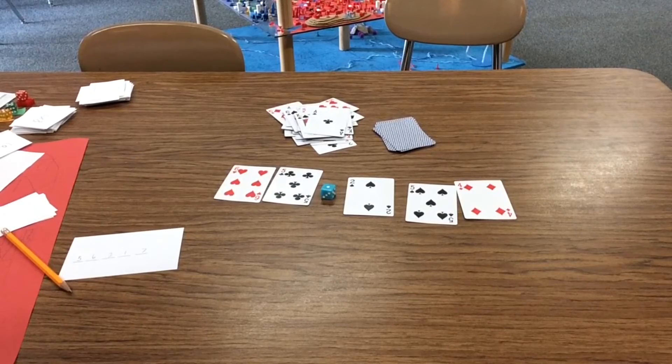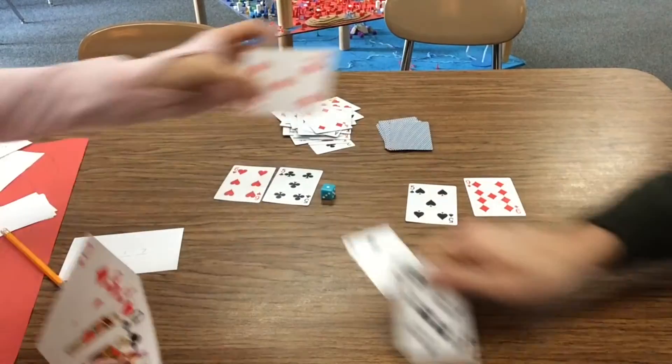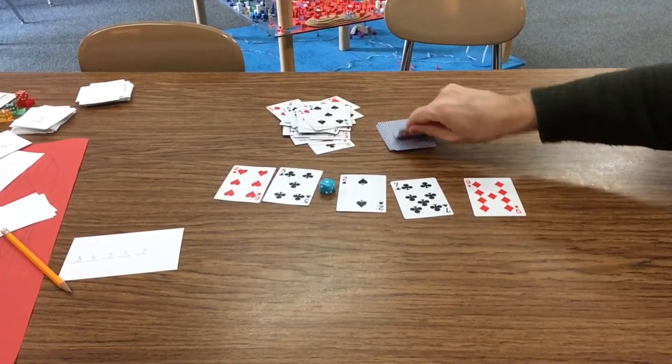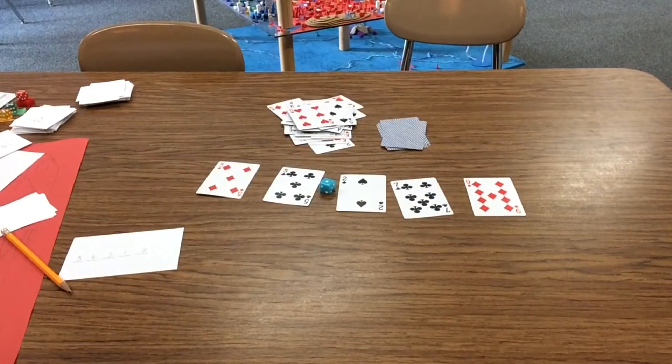There are two ways to win this. If you can recreate your number exactly — like the one you wrote down — using the cards in the middle of the table, you win automatically, no matter how far into the game you are. That's a little hard to do. The game also ends when the last card from the deck has been drawn — it's instantly over. The person who has the number closest to what's shown with the cards in the middle of the table wins the game.